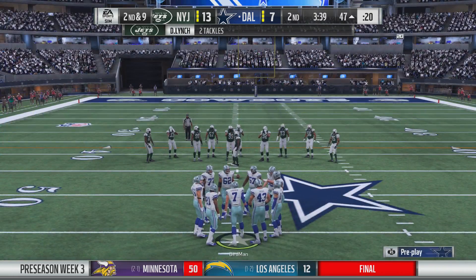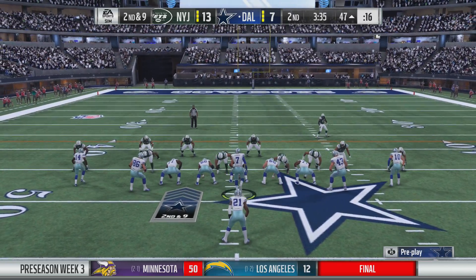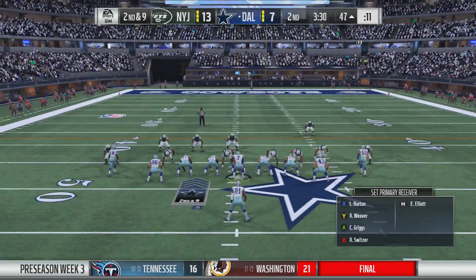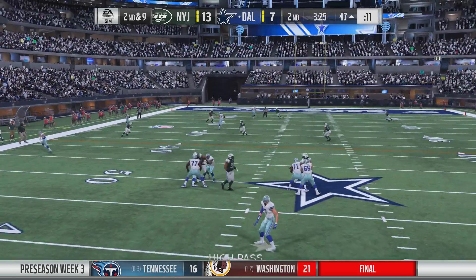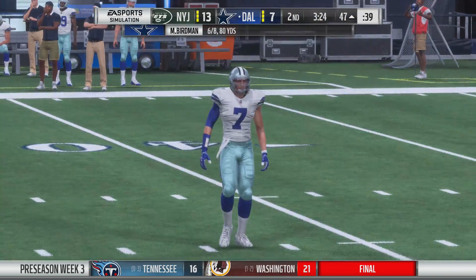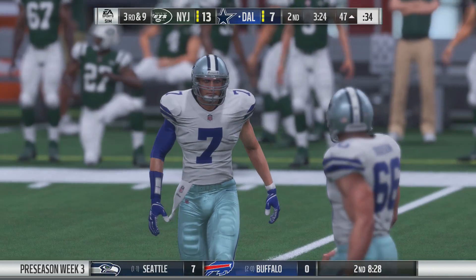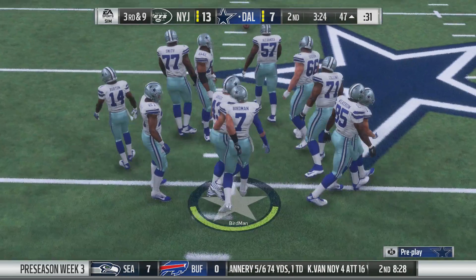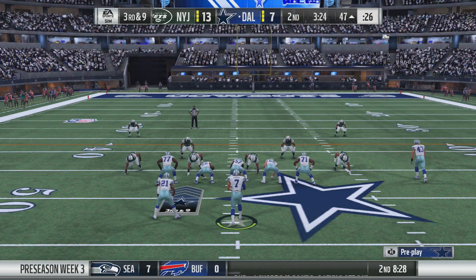A good convergence there defensively — only a yard, and it's second down. He'll drop to throw, and this one is incomplete. One thing I've liked defensively is they've shown them a lot of different looks here in the first half — they've come after them, they've sat back. I think that's what you need to do to keep an offense guessing, and they certainly have kept them on their toes. That's why they haven't had much success on the scoreboard.